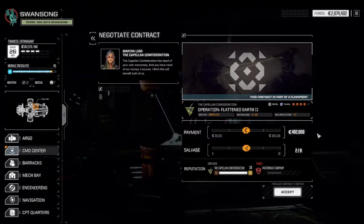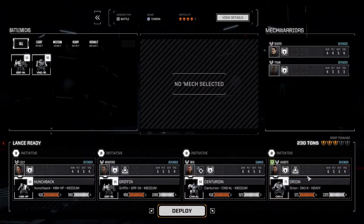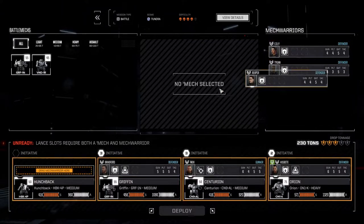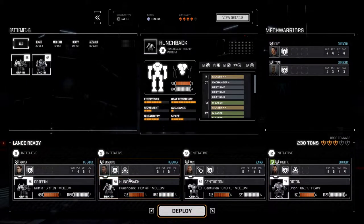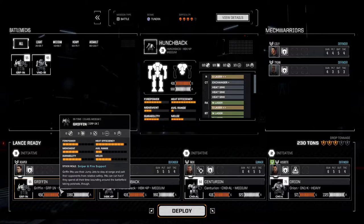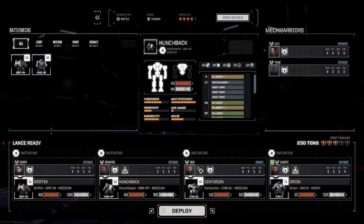It's a four-skull mission, the most difficult one we've yet to complete. Instead of Lily, we wanted Reaper in here because we wanted a sensor lock pilot. Everyone else already has about two skills and we're slowly getting there. Gunnery five to six starts to be a good thing. Bretford still continues on the Hunchback so he can use his better gunnery. The Griffin is the lowest damage alternative, so it will be the tank. It's Tundra biome.